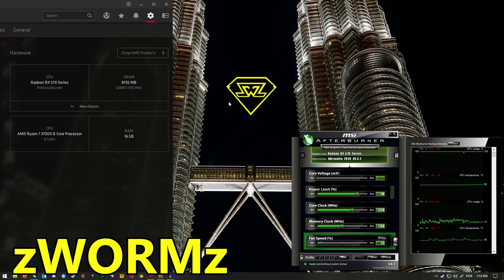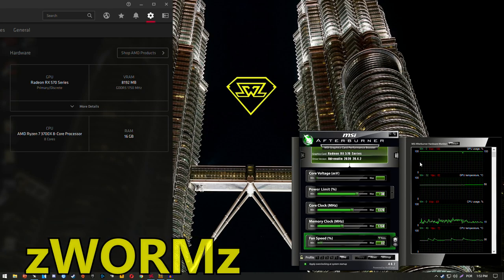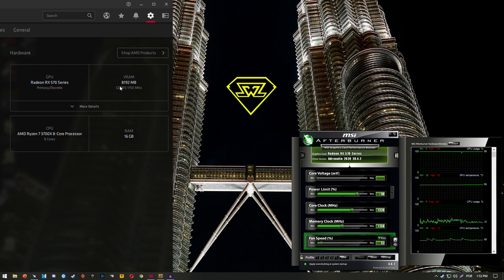Hello guys, Chris P here, welcome back to another video. In this one I'm gonna be testing the RX 570 — this is the 8GB model — in PUBG Season 7. I'm running it with a Ryzen 7 3700X and 16GB of RAM, and you should be able to achieve the same frames with something like a Ryzen 3 3100 or a Ryzen 5 1600AF.